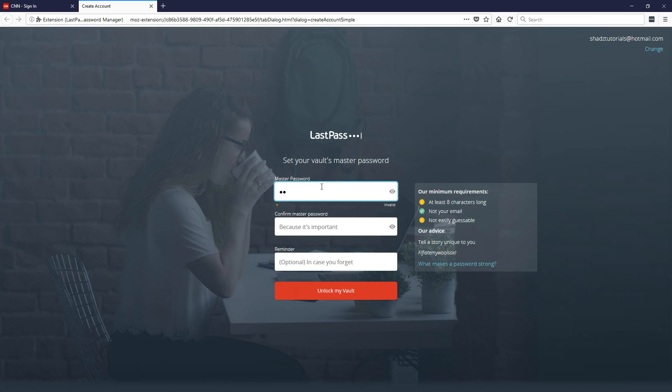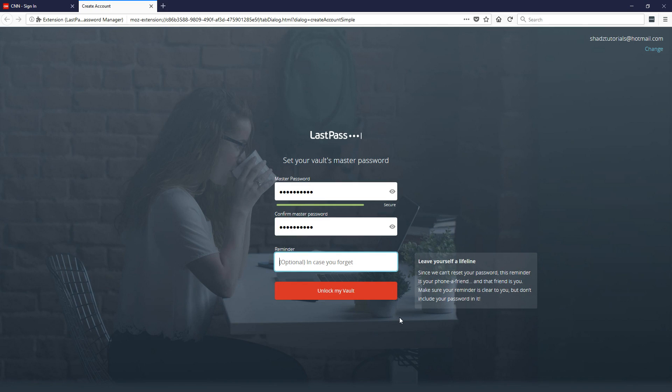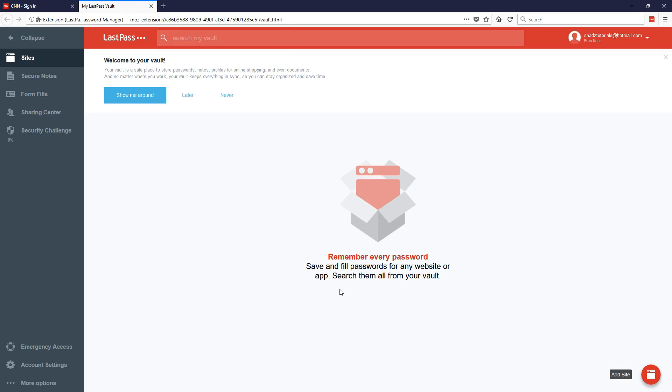I'm going to pop a password in here and you can see it says it's secure. You can also set a reminder — so if you set your password to QWERTY, as in the keyboard, you can set your reminder as 'keyboard' to remember that. I'm not going to set anything, so I'll click Unlock My Vault and it will create my account. It's now logged me into my vault for LastPass.